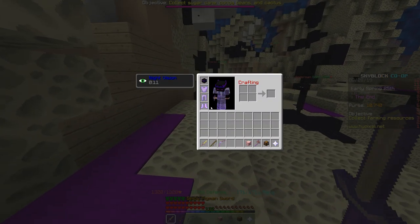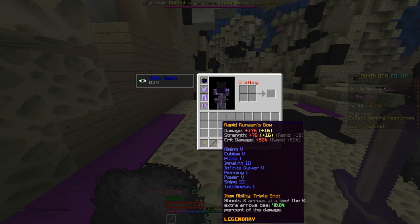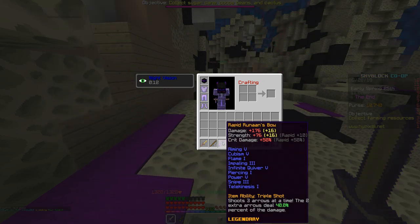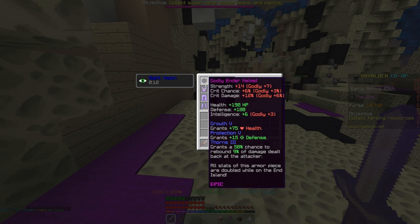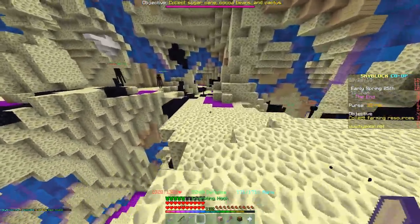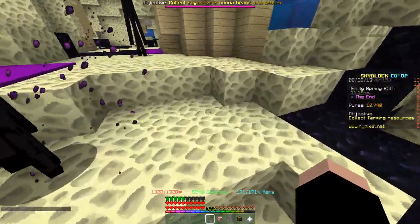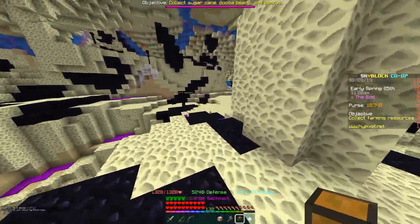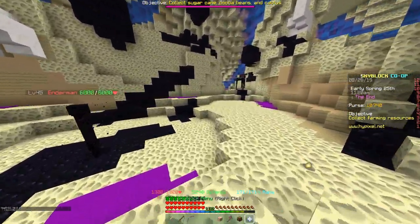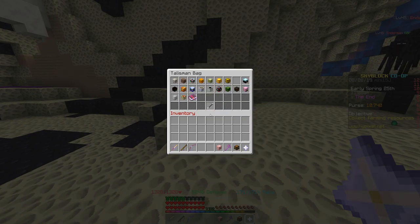So to summarize so far: you need a Rapid Runed bow — that's probably the hardest part of this whole thing, whether you grind to make it or buy it. You're going to want at least an Ender Set, or if someone can lend you a dragon set with Godly on it that would be great. The second part of this is talismans — if I go to my talisman bag, you can see I'm maxed out with the maximum size talisman bag.